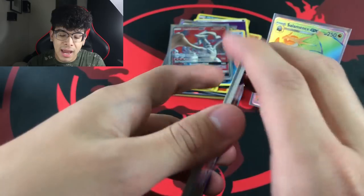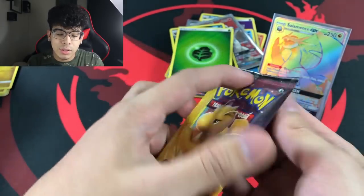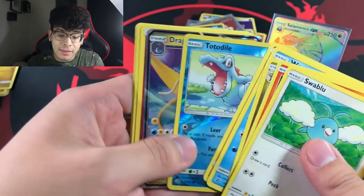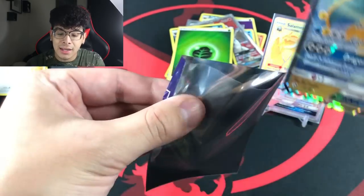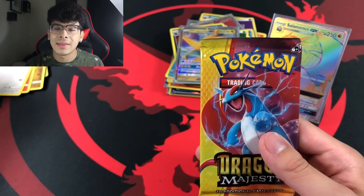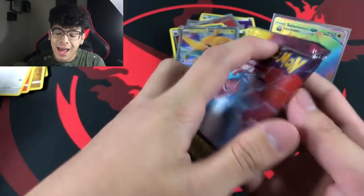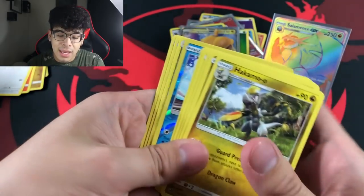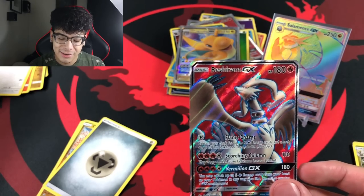All of those Reshiram, Zekrom, and White Keldeo cards — even the holographics — you are going to see those in the Keldeo collection that is dropping very soon. My day has been made. We still have a reasonable amount of packs left, and I'm already set. With that full art, anything else after this Reshiram card is basically a bonus to me — unless it is a golden ultra Necrozma, because that would be breathtaking. There it is — a Dragonite GX! I'm not even mad.